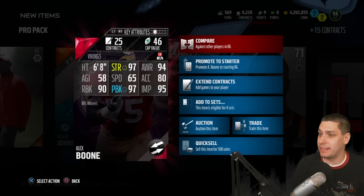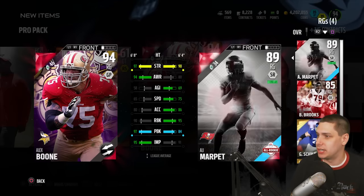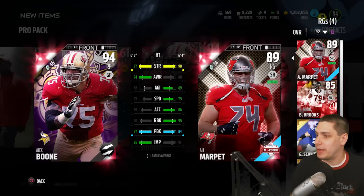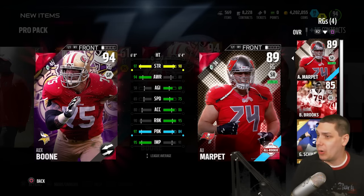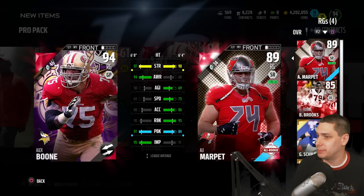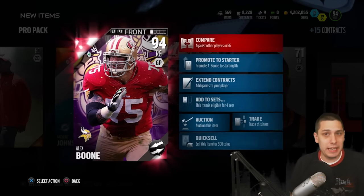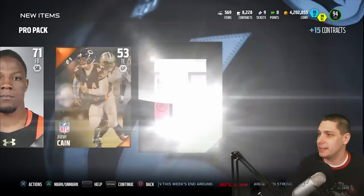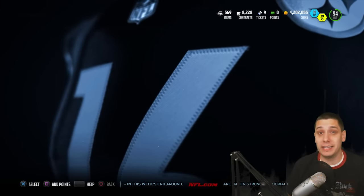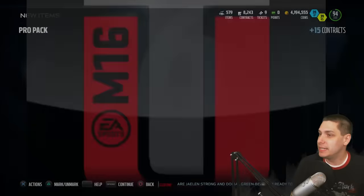97 strength, 97 pass block, and 90 run block — that is pretty beastly. Let's take a look and see if he's good enough to start for me. Currently I've got Allie Marpet starting, and he's got way better run block but his pass block is awful. Alex Boone's strength is so much higher. Acceleration and speed are not in the favor of Alex Boone, but that is a pretty nasty card — I think we might have to start this thing. We're getting good offensive linemen, if nothing else. That is actually a nice pull out of a pro pack. I'm having more luck in these pro packs than I have in months.